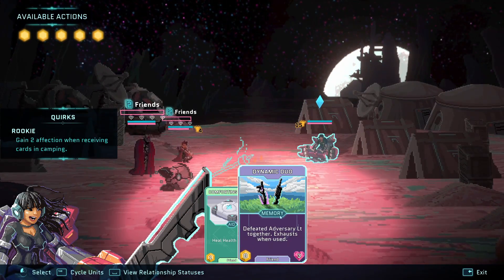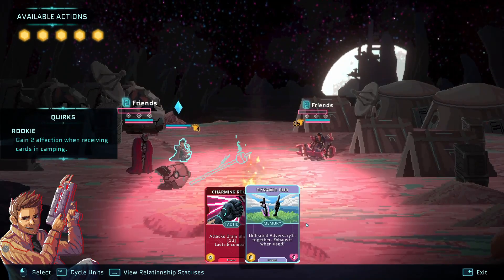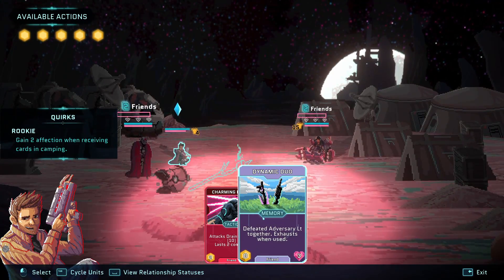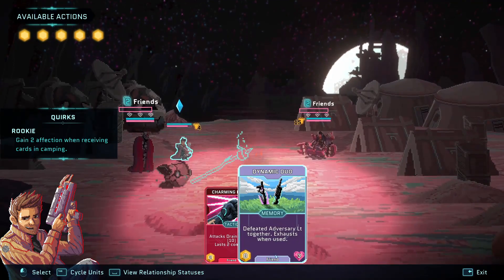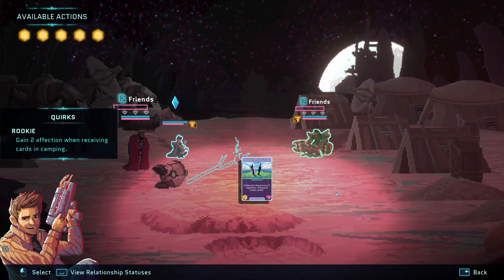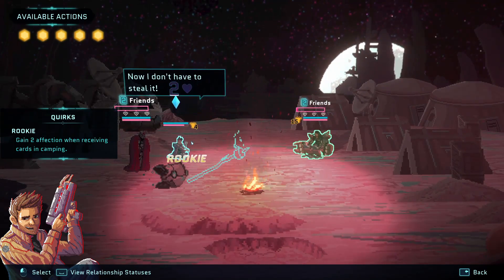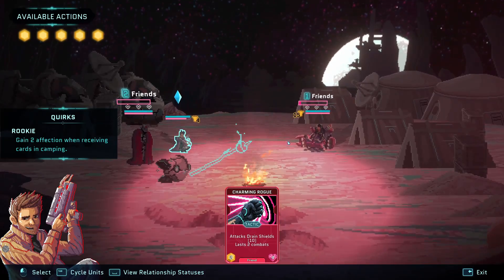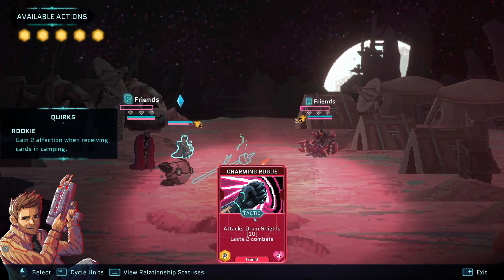So who do I want to focus on? I could focus on Dude Guy here. I can only do five actions — some of these take more actions, others take zero actions. Dynamic Duel takes zero actions. It increases affection between these two characters, attacks drain shields, and lasts for two combats.